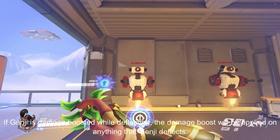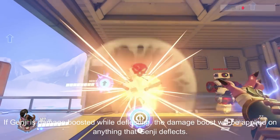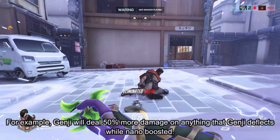If Genji is damage boosted while deflecting, the damage boost will be applied on everything that Genji deflects. For example, Genji will deal 50% more damage on anything that he deflects while nano boosted.